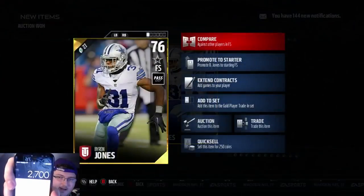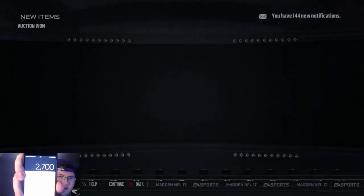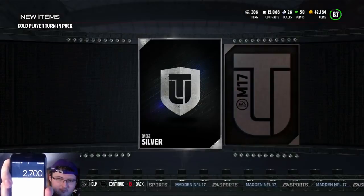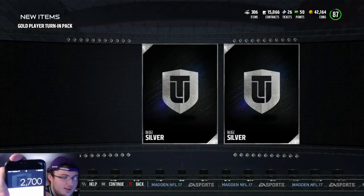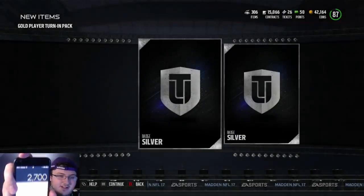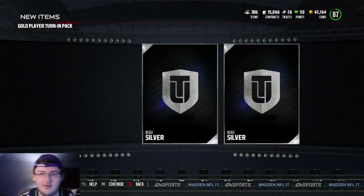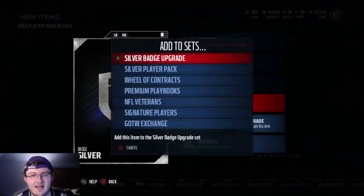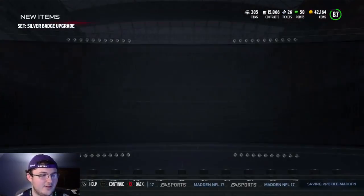That's how much I spent on this set. How much am I going to make back? So this time — so these both technically sell. I technically lost 1,100 coins. So one time I lost coins. But technically speaking I didn't lose coins because I can put these in this set and get a gold badge back.